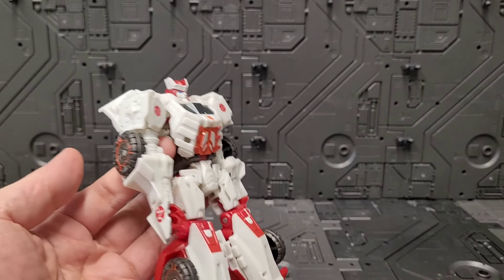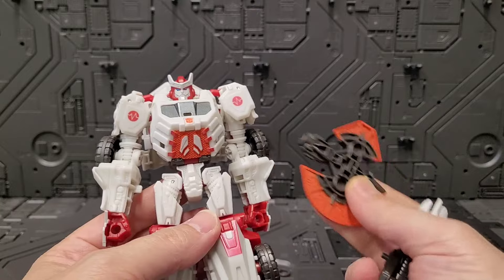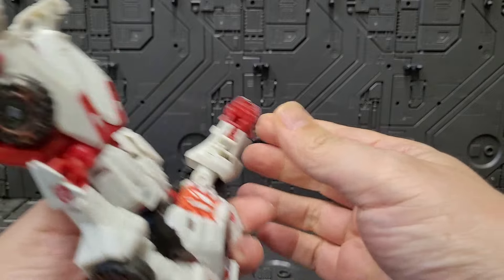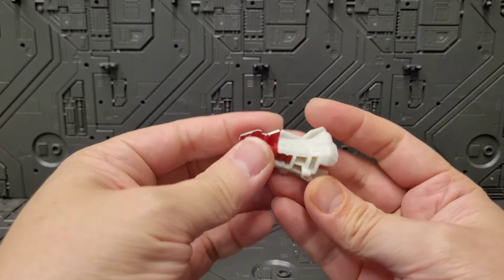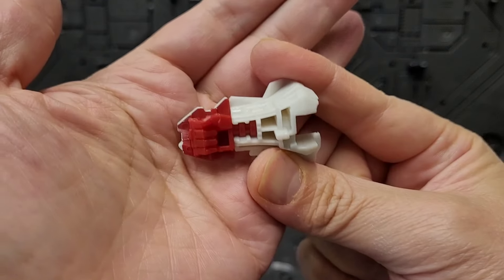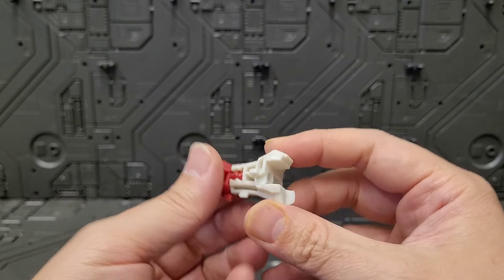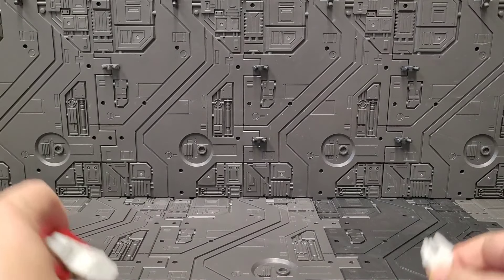Where does this arm go? Bro, I almost threw him out. So this just comes off like that. I like this a lot. I'm going to use it as kind of like a super fist for a combiner or something. Arguably it's one of the nicer looking hands, and I don't get a lot of white-clad ones like this. That's neat, man.